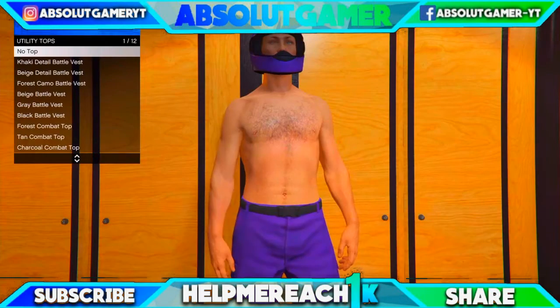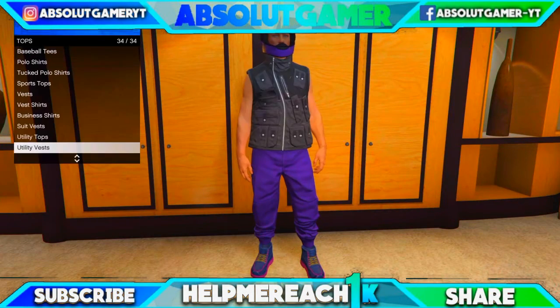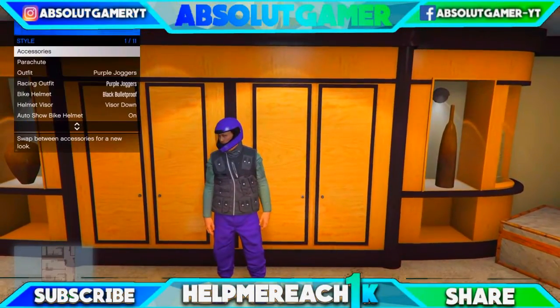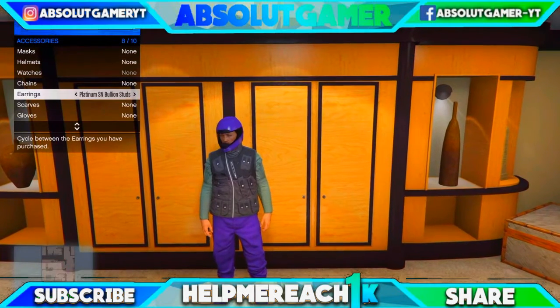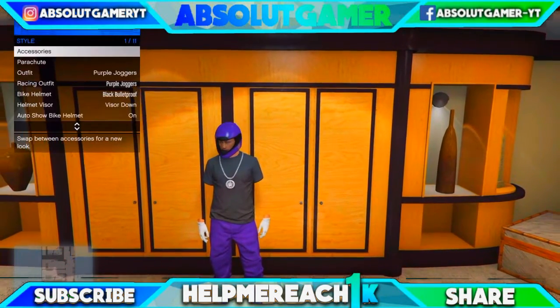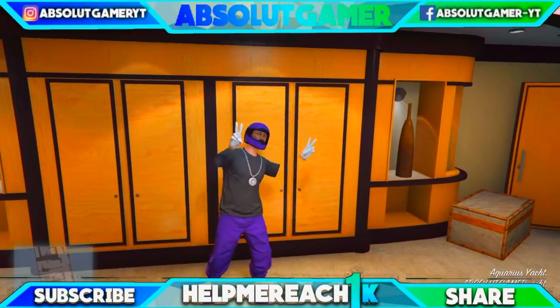Go again to utility vest and purchase again the steel utility vest. Then go again to utility tops and purchase the utility top. Now instead of going right to chains and gloves, go left. And now as you see you have the invisible arms with the black t-shirt.